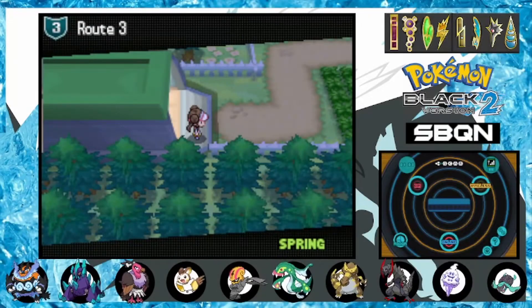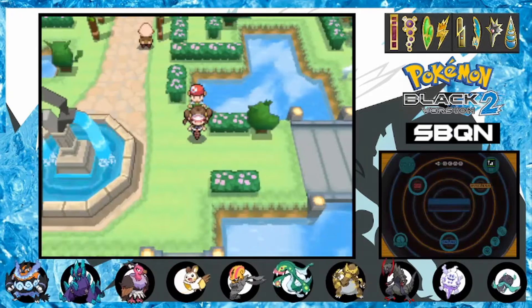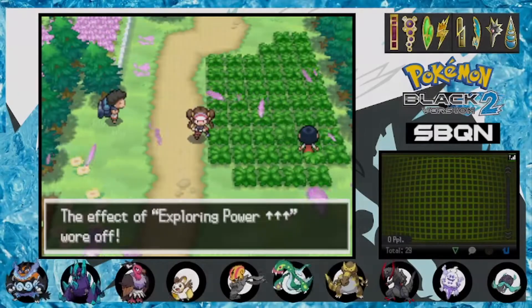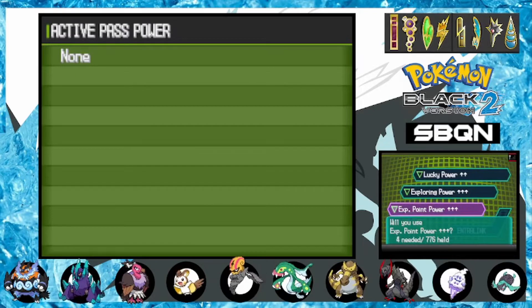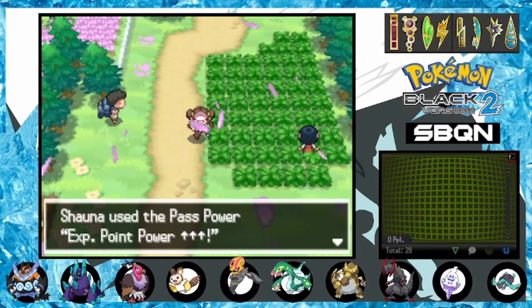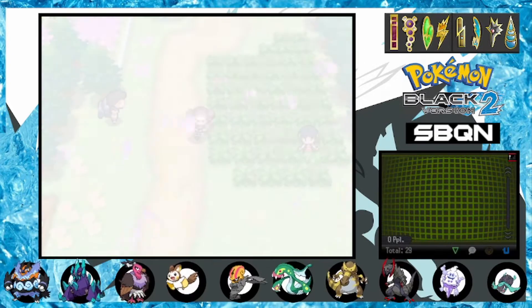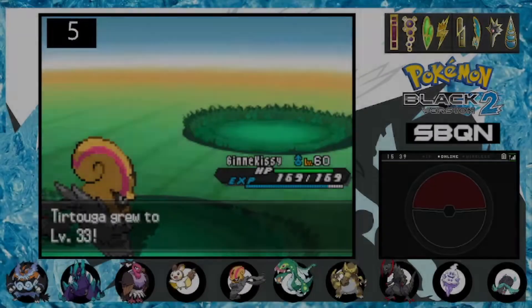After making my way through the rest of the mountain, I began the trek to the final grind spot. Starting from Nacrene City, I went all the way through Route 3, Striaton City, Route 2, Accumula Town, and then made it to Route 1. On Route 1, I'm able to start the final grind for experience on all of my members, including using Exploring Power 3 and XP Point Power 3 to make sure I'm getting the most out of my Audinos. Eventually, I leveled up to the point that Vanillish was able to evolve.